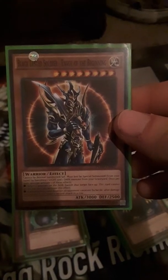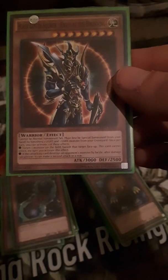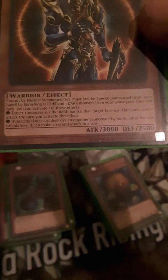Black Luster Soldier — Envoy of the Beginning. He's a warrior type monster, 3000 attack, 2500 defense. Cannot be normal summoned or set — must first be special summoned from your hand by banishing one light and one dark monster from your graveyard. Once per turn you can activate one of these effects: number one, target one monster on the field and banish that target face-up — this card cannot attack the turn you activate this effect; number two, if this attacking card destroys an opponent's monster by battle, after damage calculation it can make a second attack in a row. Pretty good.